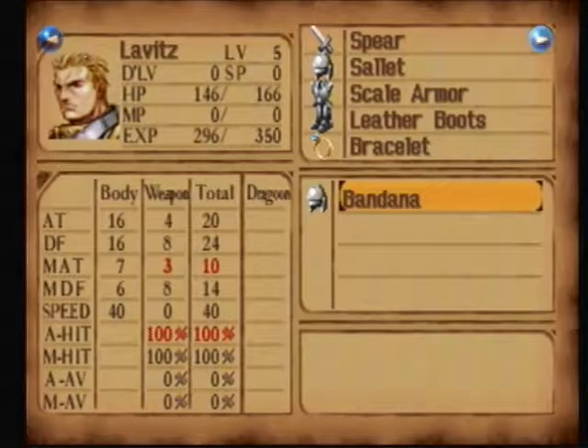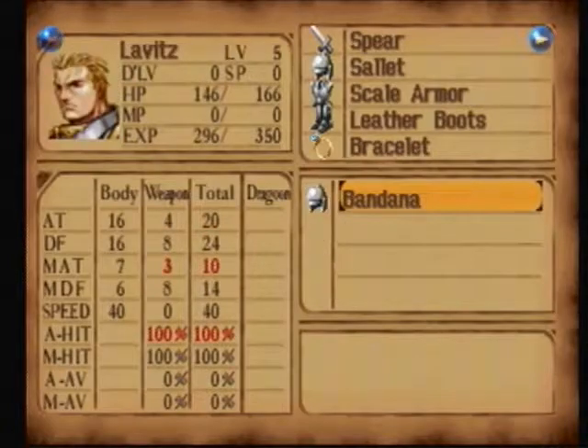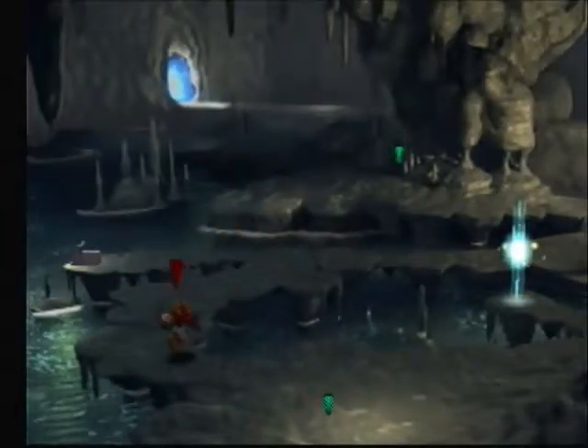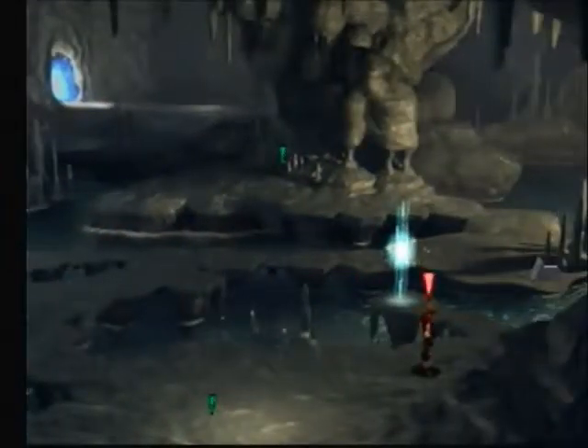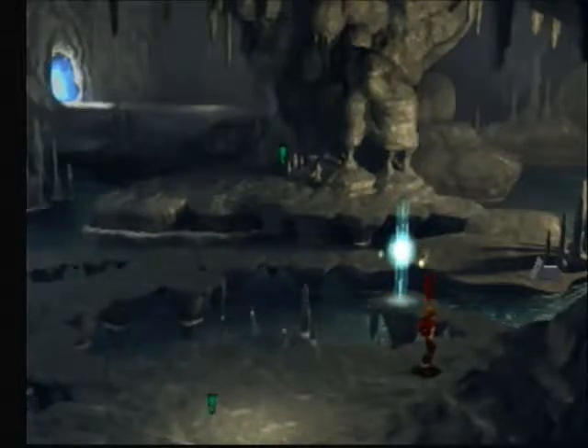And a Bandana — I believe that's better headgear. He has a Salad. Technically I could take his Salad and put it on Dart, but I don't think it's necessary — the defense is not very critical. Anywho, what I want to do now while my SP bar is red is max out my Double Slash over a few battles, and then I'll be right back because I'd really like to get Volcano up.